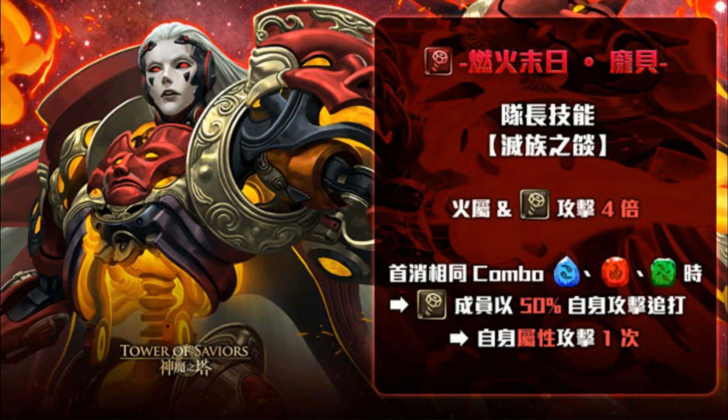You can play either a mono fire team or a mono machina team based on your setup. When the same number of combos of water, fire, and earth runes are dissolved in the first batch — take note, first batch only — each machina member launches one extra attack of their respective attribute. The number of runes within each combo doesn't matter, just that the number of combos is the same.